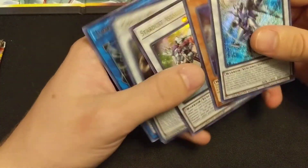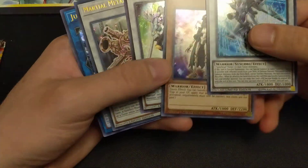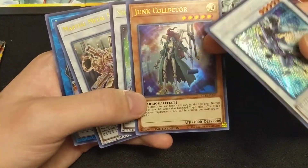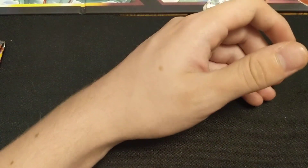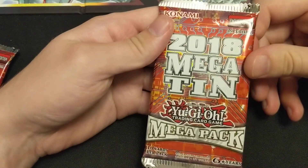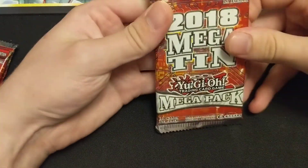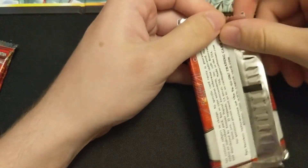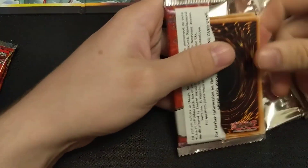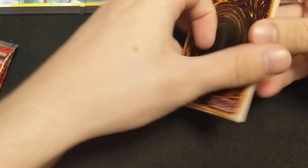The thing is, if you buy those power cubes, a lot of times the guaranteed foils you'll get in the power cube are gonna be like these cards - the tin promos - because they just open them up off of unsold tins. Now look at that: 2018 Mega Pack, 16 cards, which is more than a Magic pack. Mega packs are like the coolest thing ever.